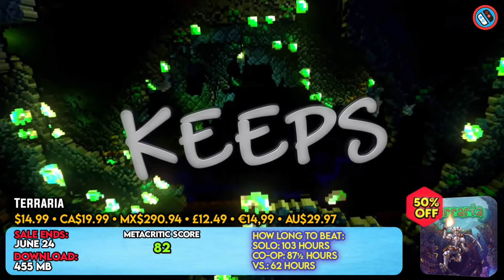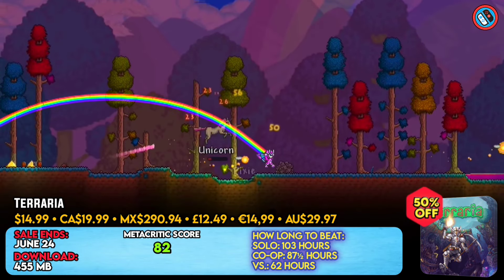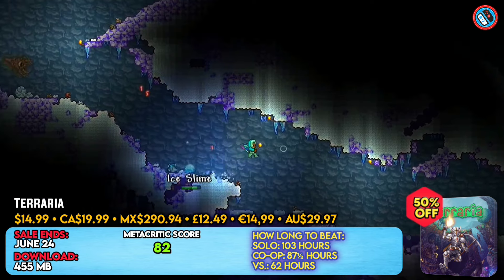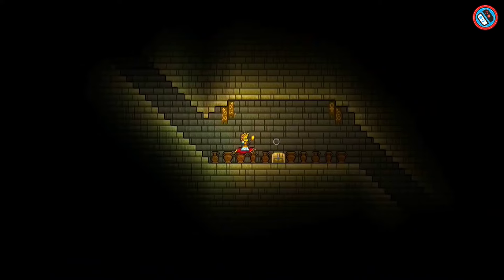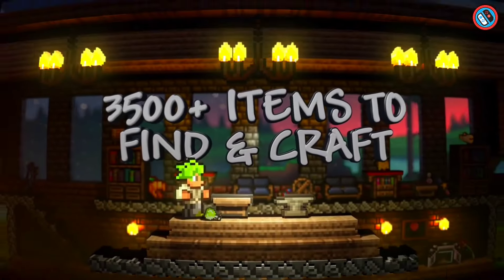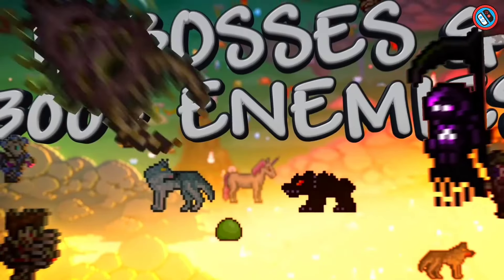Terraria is a one-of-a-kind adventure game with over 5,000 objects, 25 NPCs, and 400 foes. Town slimes, essential equipment like shell phone and terraformer, new build tools like rubblemaker and hand of creation, and new blocks and decorations like reef blocks and ancient bricks are all part of the most recent content release.